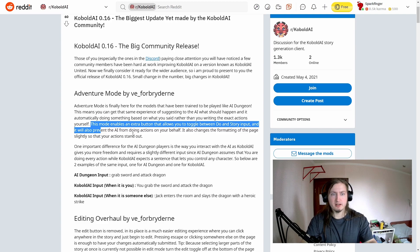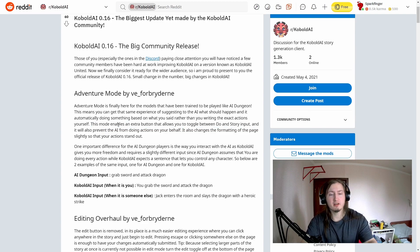This mode enables an extra button that allows you to toggle between 'do' and 'story' input, and it will also prevent the AI from doing actions on your behalf. An important difference for AI Dungeon players is that KoboldAI gives you more freedom and requires slightly different input — AI Dungeon assumes you are doing every action, while KoboldAI expects a sentence that lets you control any character. For example, AI Dungeon input: 'grab sword and attack dragon.' KoboldAI input when it's you: 'you grab the sword and attack the dragon,' or for someone else: 'Jack enters the room and slays the dragon with a heroic strike.'